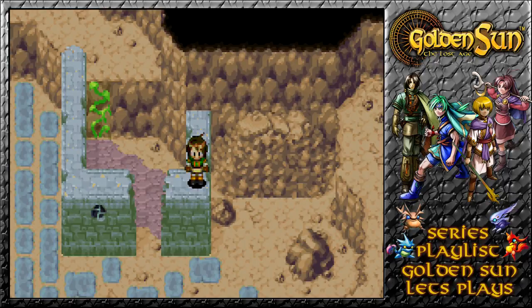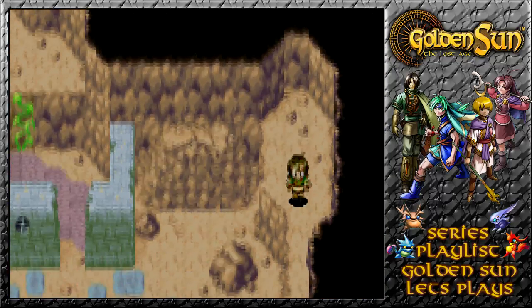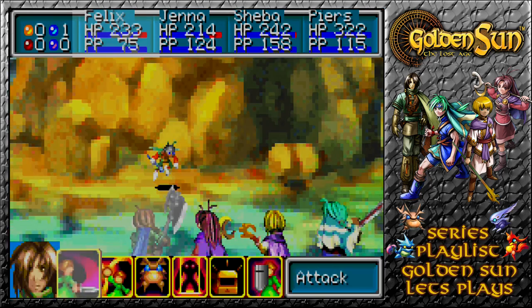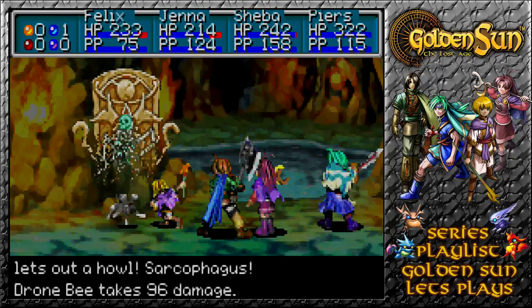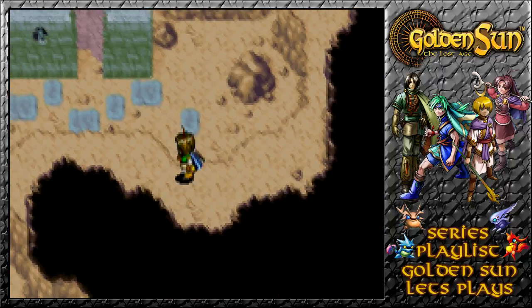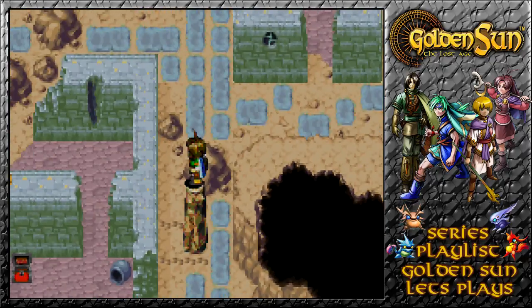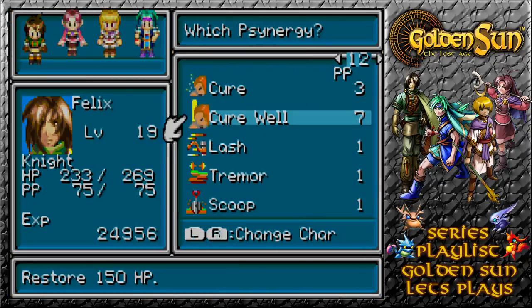Welcome back to Golden Sun. We're here in the Madra Catacombs, continuing to explore now that we have Piers to give us a frosty boost. As you can see, I found the way up and over the wall — I just didn't notice I could easily jump over there and move onwards. So as we get ourselves an elixir, we get ourselves jumping as well, and lashing on top of that to see where it'll take us next.